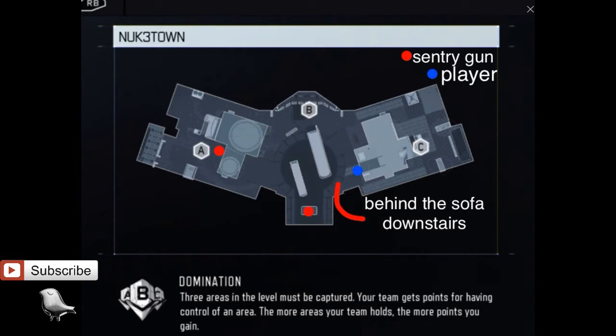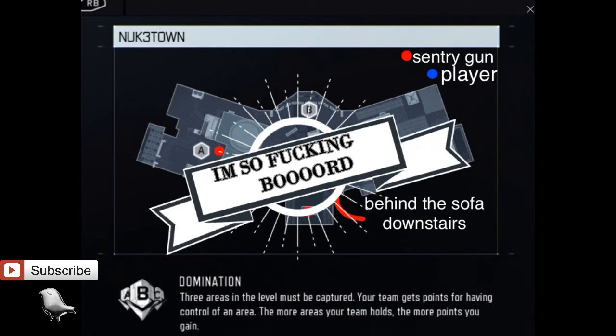I'll pop up the picture on the screen right now — it's a map of New Town. Remember, the red dot means sentry gun and the blue dot means player.